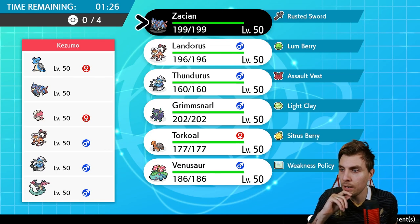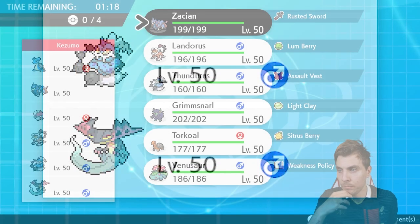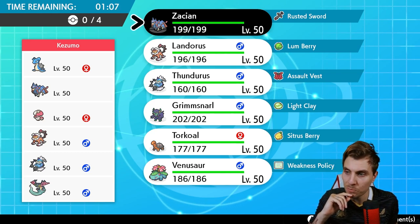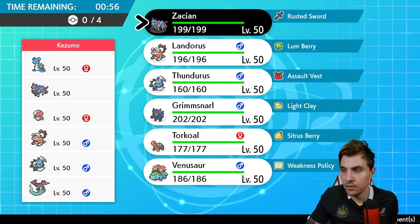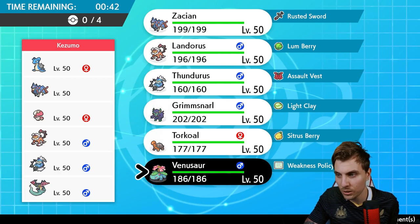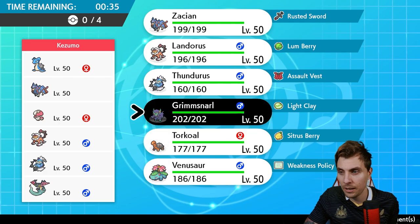Game two: we've got Kenzoom playing a team of Lapras, Zacian, Amoonguss, Landorus, Thundurus, and Dragapult — a Zacian Lapras team. These picked up a lot of popularity the last time this series was in effect. Probably looking at a more supportive Thundurus, though I could see it being offensive. You've got Trick Room cover in Amoonguss, and the Lapras as the main G-Max Pokémon to get screens up and make life difficult. We need screens — though I'm wondering if Venusaur or Torkoal is best to lead with, as we have to worry about Dragapult.